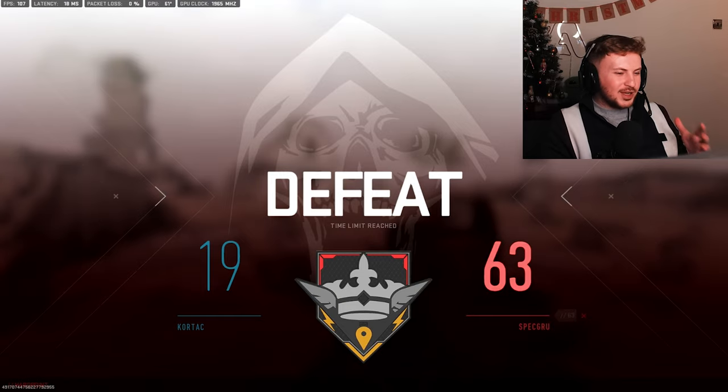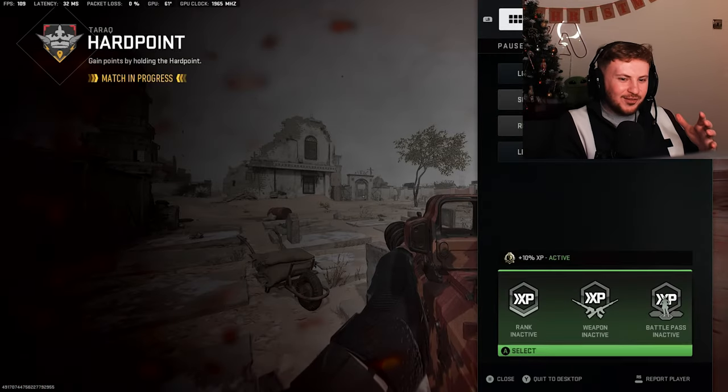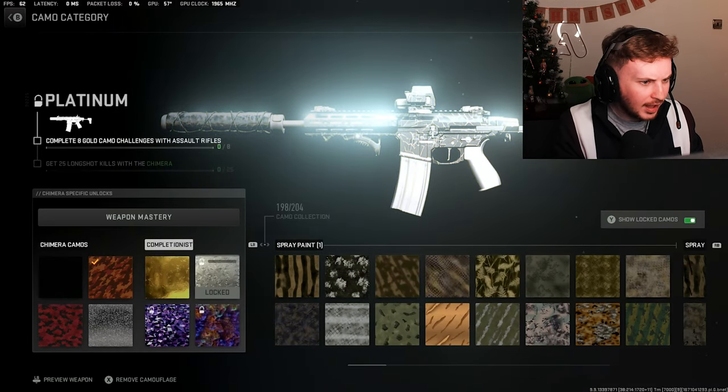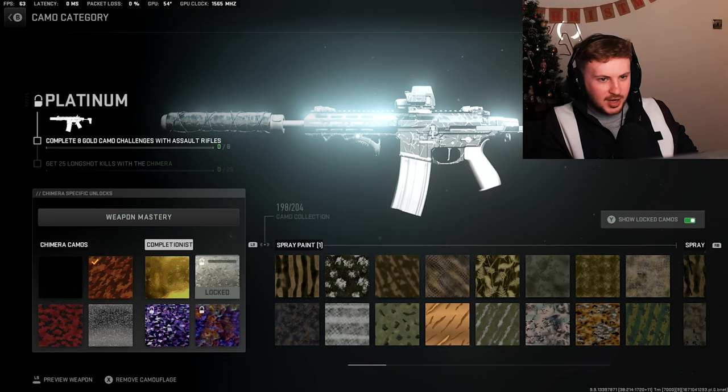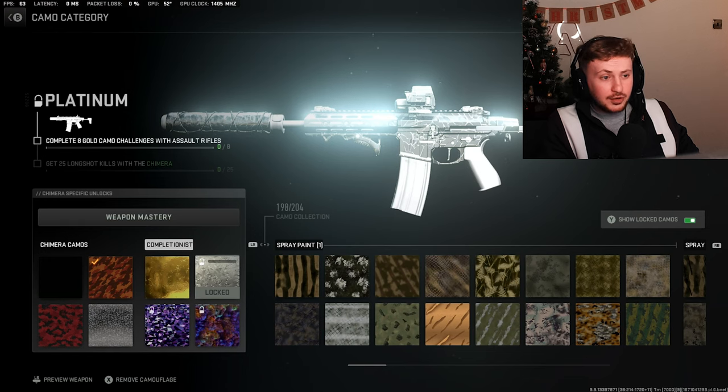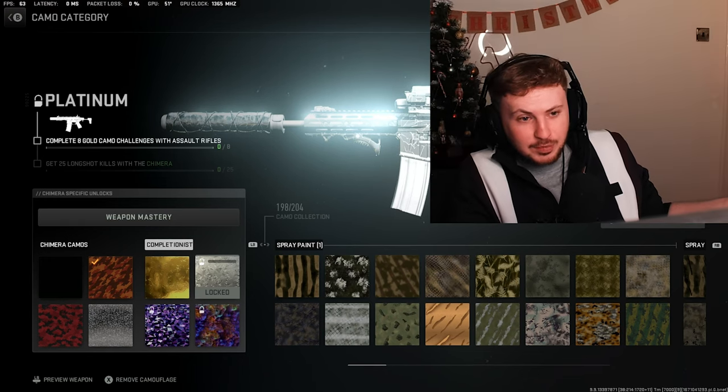I really wanted to leave before he sniped me, but the new XP point at the bottom is throwing me off. Let's see where we got to — and zero. They aren't counting. So that's the Honey Badger, the Chimera — the new name for it. I got gold super quickly, I've had a ton of longshots, but none of them have counted. So yeah, they added the Chimera and it's broken right now.